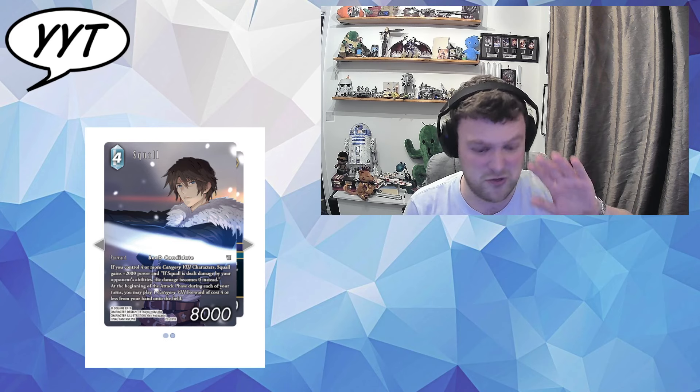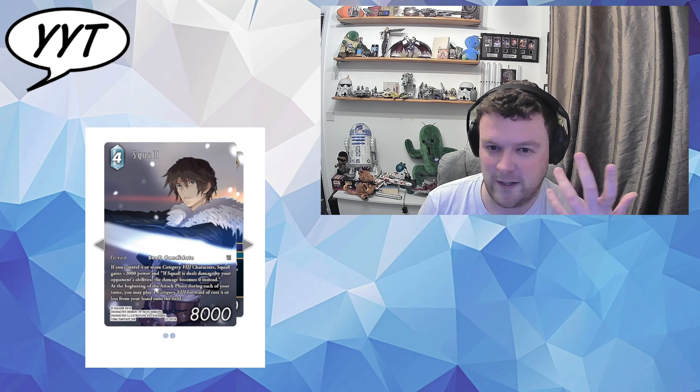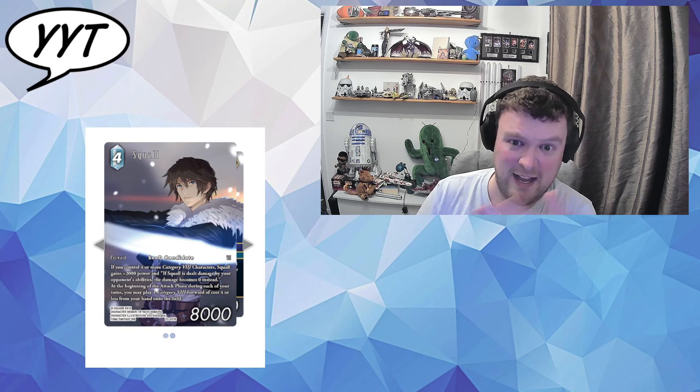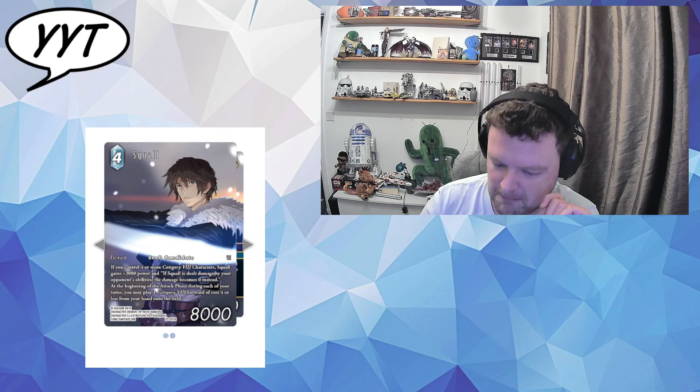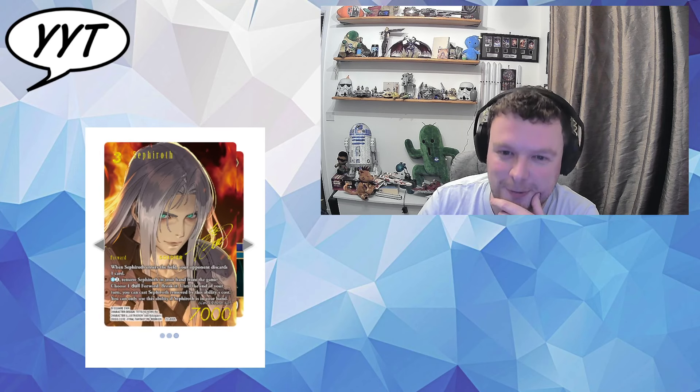What I love is the next part doesn't even need to attack — it's just at the beginning of the attack phase. If I have a category FF8 forward of four CP or less, I can play it onto the field. That is Irvine, your Disciplinary Squad, your Quistis, Rinoa hero promo, your Zells — oh my God, Zell is relevant, let's go! If you open this with Quistis and a Selfie legend in sealed, you are going to be stomping. I think he's definitely one of the stronger Squalls. It's pushing a new idea of being super cheap and he gets a free one at attack phase — and it has Haste and casts its EtB trigger. It's good, trust me.